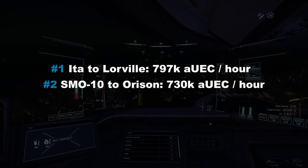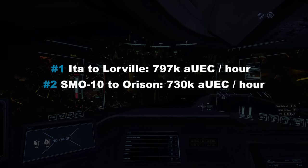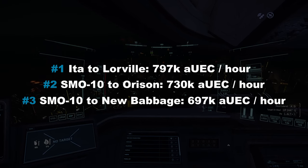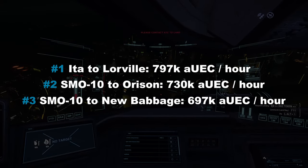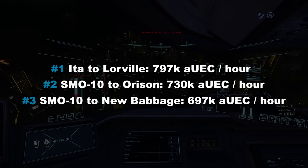Running barrel from SMO10 on Microtech to Orison, like in the first video of the series, averages around 730k AUEC per hour. And running from SMO10 to NeoBabbage by taking the surface level entry, like in the last video, will make you just below 700k AUEC per hour. Very cool — you could probably earn even more with a bit of optimization.